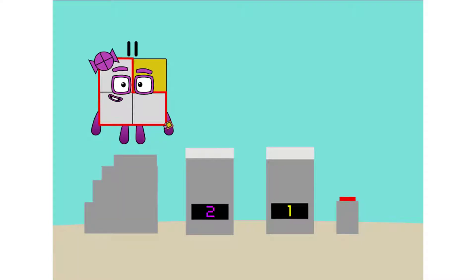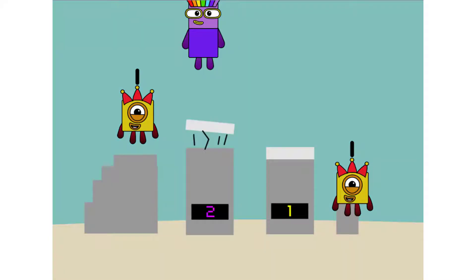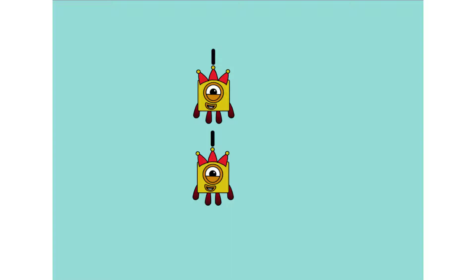First, I split into two. Then one, and so two is the only one going up. And I'll press this button and... Great, but not square. See, we're two squares.